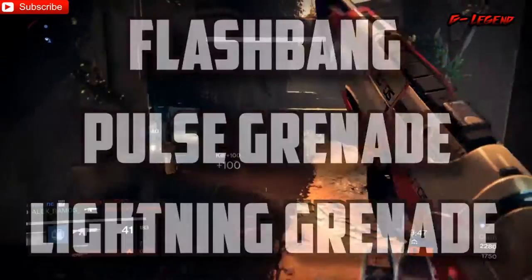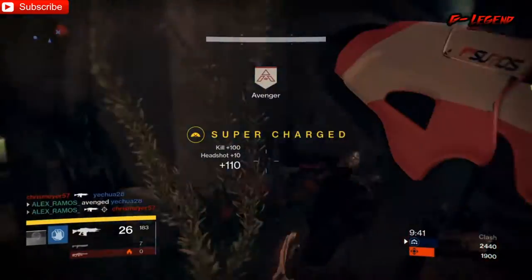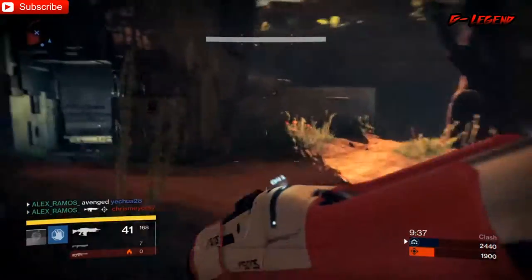The lightning grenade sticks to surfaces and then it shoots bolts of electricity or lightning at people. You do have to be careful with that one, though, because it could kill you as well. So those are the grenades for Titan Striker.